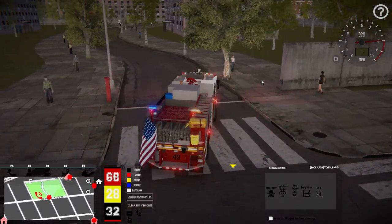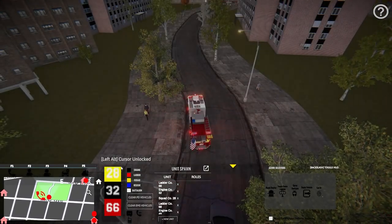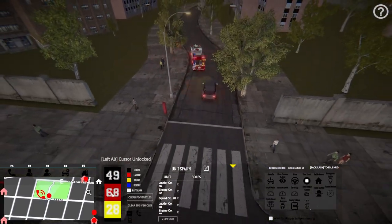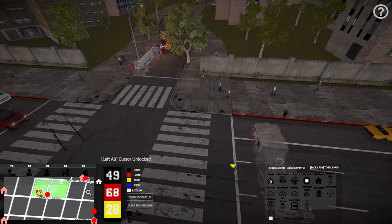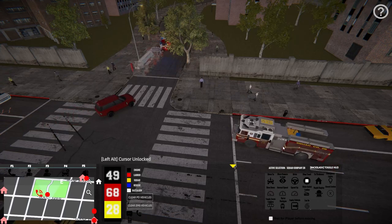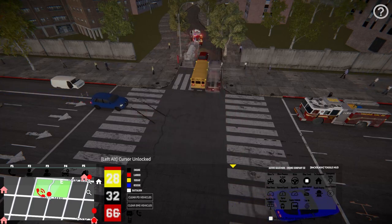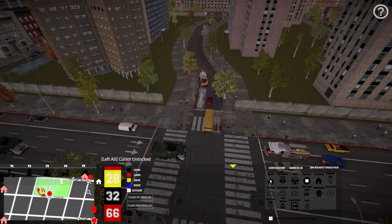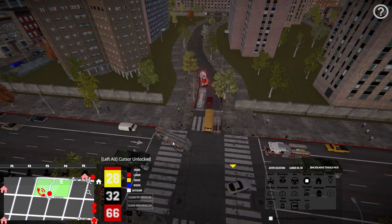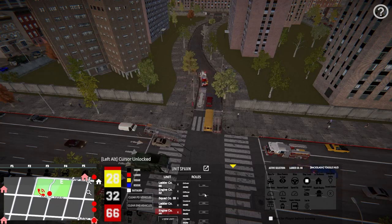Let's get up here and park, and we'll bring a few more pieces. Let's go ahead and hop on F2. Let's bring Ladder 68 in and put him right here. There we go. Let's get Squad 28 and put him on this hydrant here — he'll supply our water. We got 32, we'll put him up here as well. And then we got Ladder 66 — got to get the Ladder. Bring him up here. I think maybe on this corner right here. There we go. Everyone is on the way.